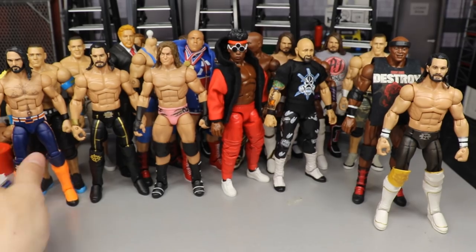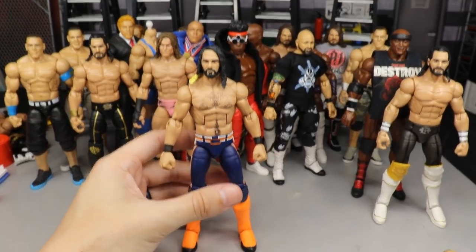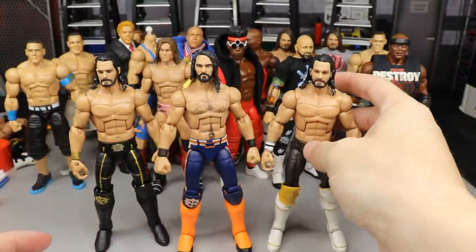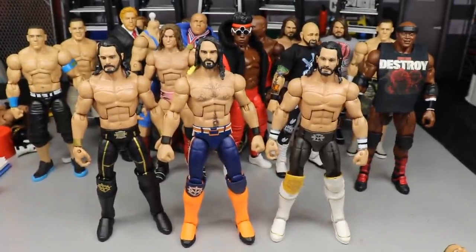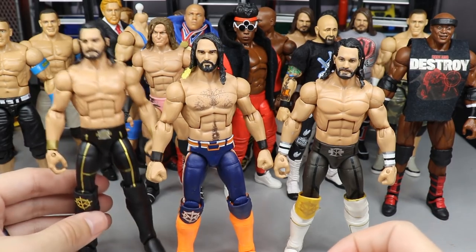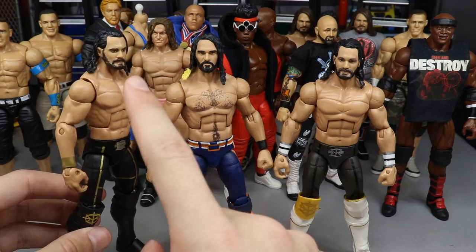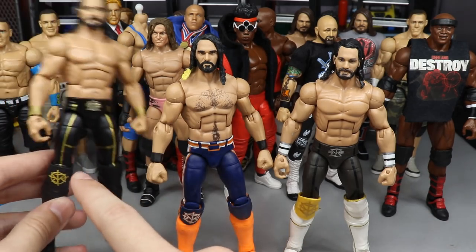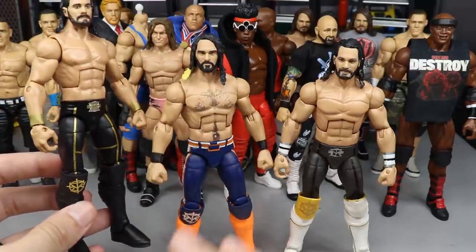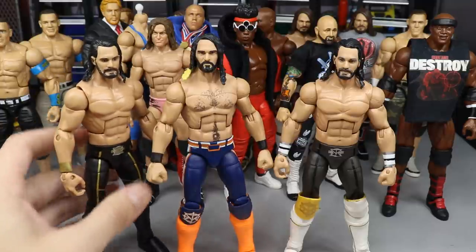We've got a few Rollins in the house — three of them to be exact. You have the Elite 75 fantasy attire fix-up, the Cash-In exclusive, and the Elite 37 — all three with really unique looks. I love the Cash-In one: it has Elite 57 arms, the Elite 75 slash Basic 102 head sculpt, the WrestleMania 36 knee pad with the gold SR, and then some black kick pads. Really cool black and gold attire — one thing I wish it had was chest hair, but it still looks pretty sick.